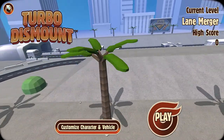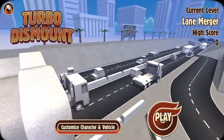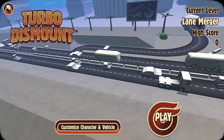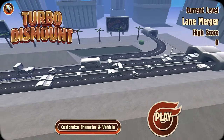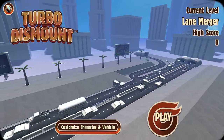Hello everybody, Aquapier here, and welcome back to another episode of Turbo Dismount. Today we are back in the game where we hurt a person, or a ragdoll, and that's kind of the point of the game. We try to hurt them as bad as possible and we get points for it, so let's try to beat some of our high scores.